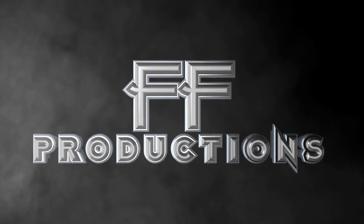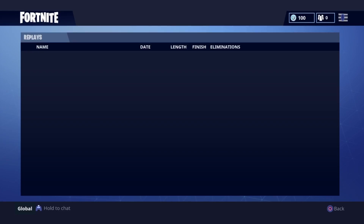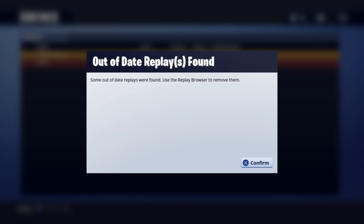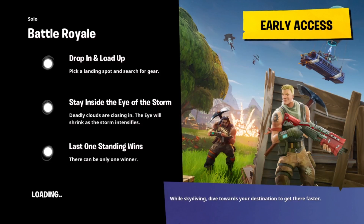Hey everybody, it's Final Flame Productions here. Today I'm doing a little tutorial for people making movies, machinimas, cinematics — whatever you want to call them — in Fortnite. When you're playing Fortnite, if you go to the Career tab and go to Replay, you will find all the battle royales you took part in. Play your match, and when you're finished — when you die or if you win — you go to Career mode, go into the Replay mode tab, and it will load you into the game where you can start doing your edits.